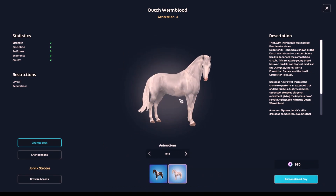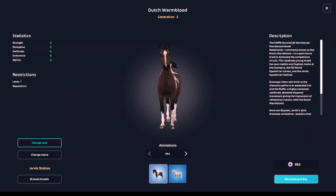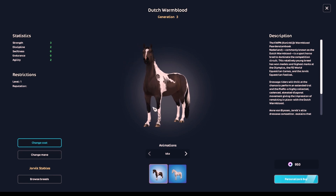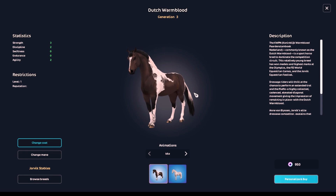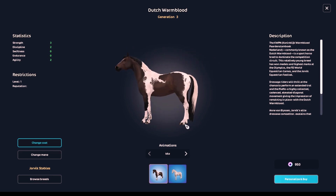We have two Dutch Warmbloods. One's a white paint, like a really light white paint. We also have a really chocolatey paint. I love this one. This horse reminds me of something, I just don't know what horse it reminds me of.